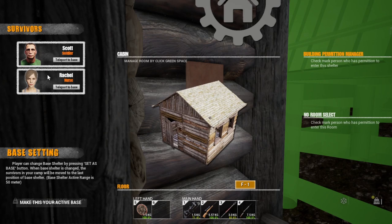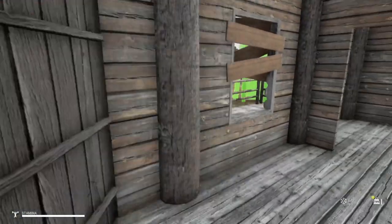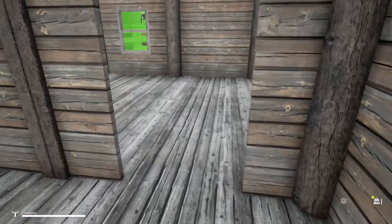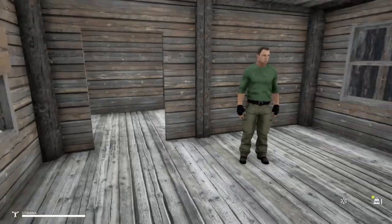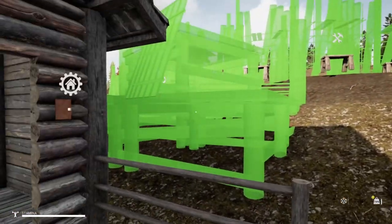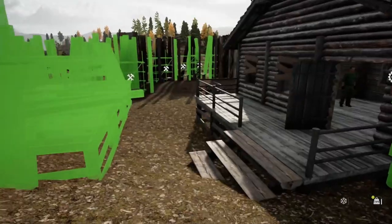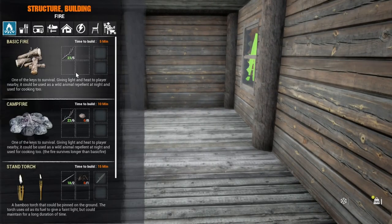We're gonna actually assign this cabin to Scott, so that's gonna be his. That other cabin will be Rachel's. We wanna get this wall done too so they're protected. Wait — how many cabins did I build? I've got three of them set up. Let's get some stuff in here for them.